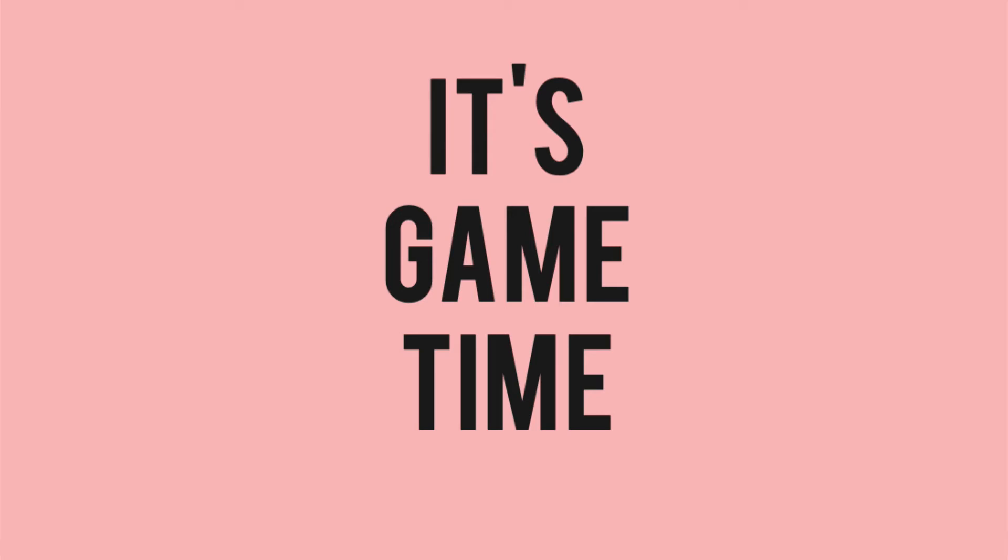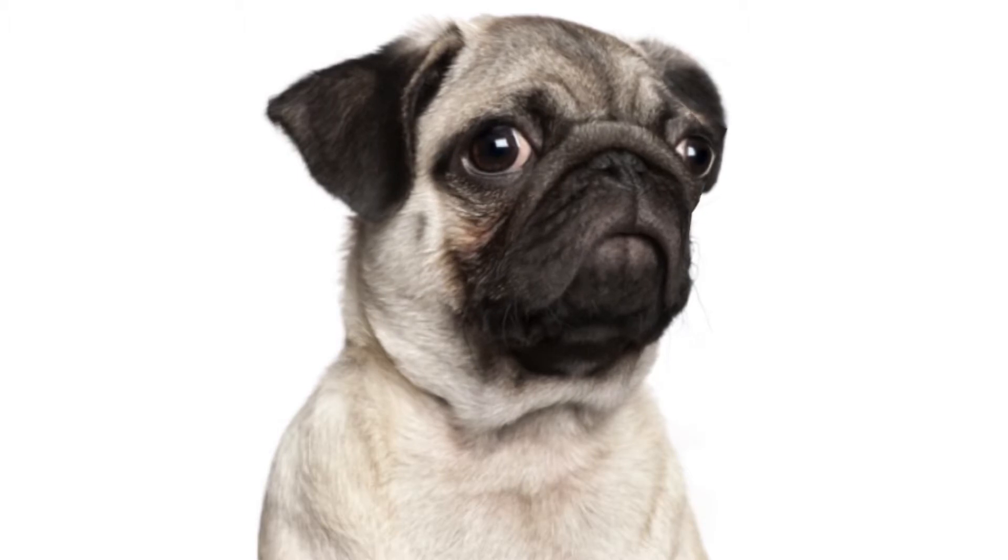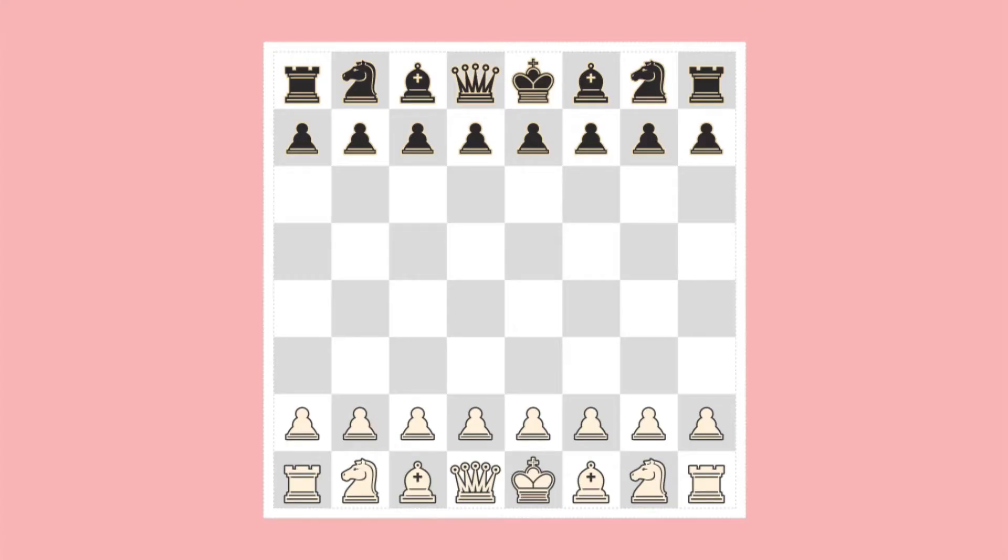You know what that sound means — it's game time. For the first move, White decides to advance his king's bishop's pawn two squares. This is a move which is rarely used by the great masters, because they are familiar with its defects.